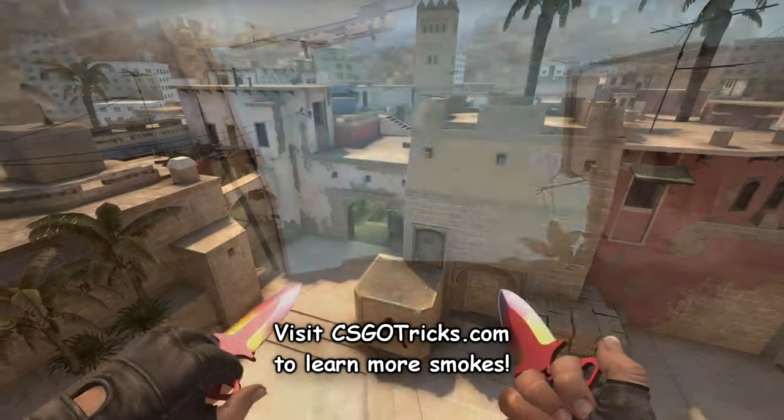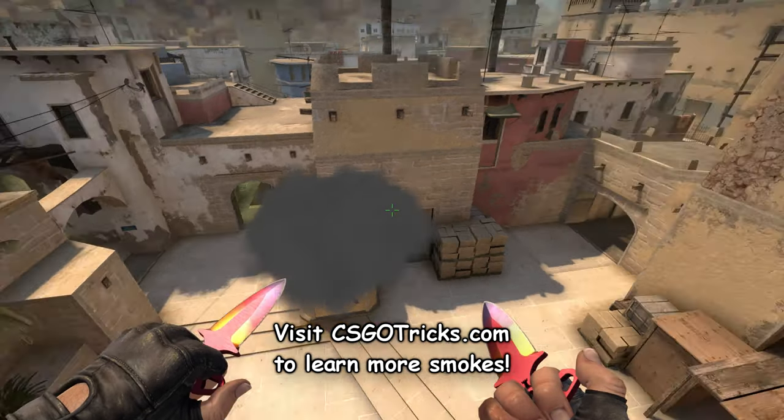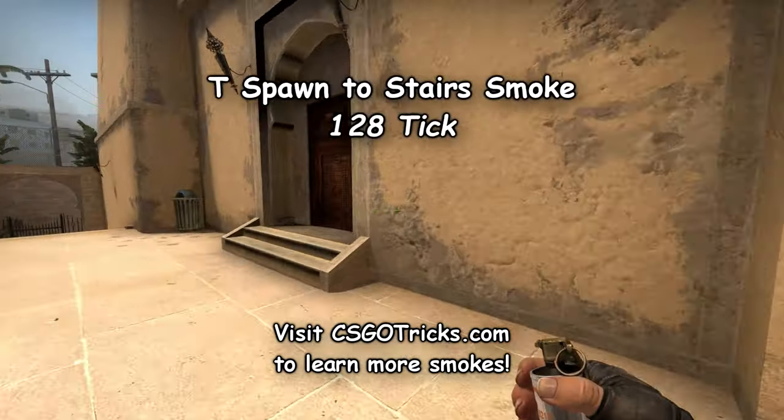In this video I'll show you multiple smokes that you can use to smoke stairs on Mirage. First we have an easy smoke from T-Spawn.